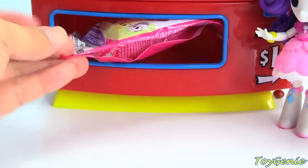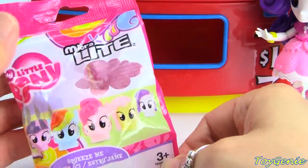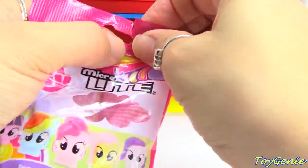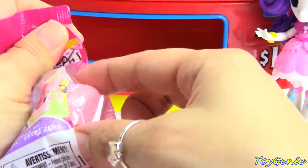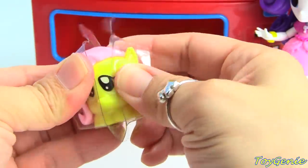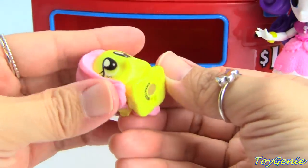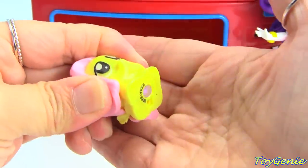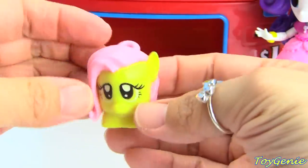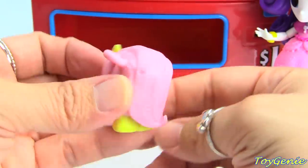And it looks like there's even a second surprise. We have a My Little Pony Microlite. Who do you guys think it is? Let's open this up. We got Fluttershy! So cute! Look at her eyes. When you squeeze her, she'll light up. And there's even a little hole for you to loop onto your keychain or a necklace.